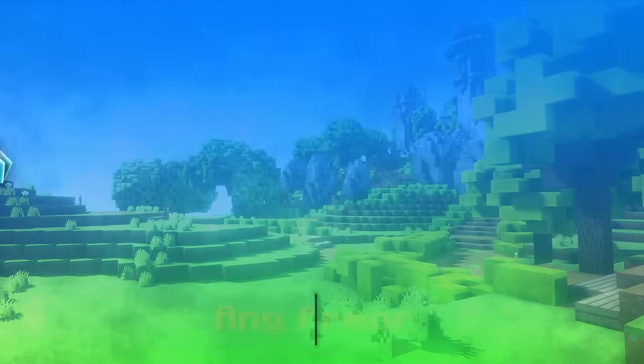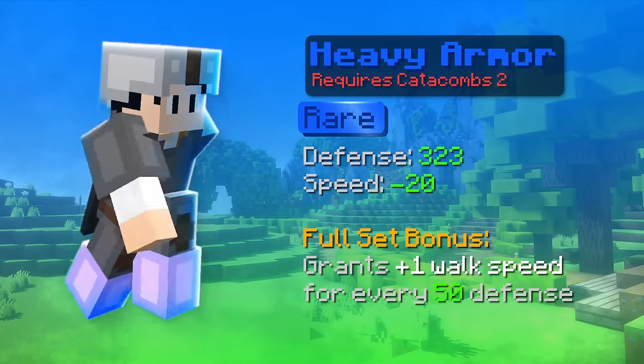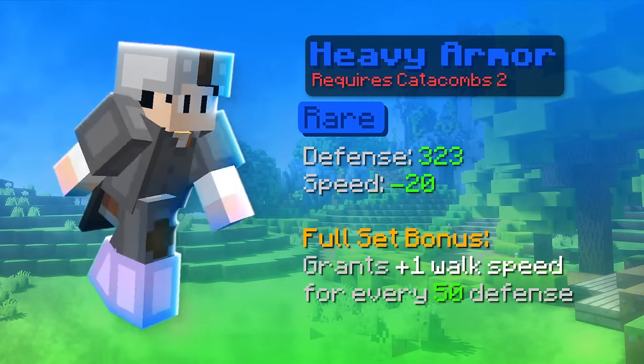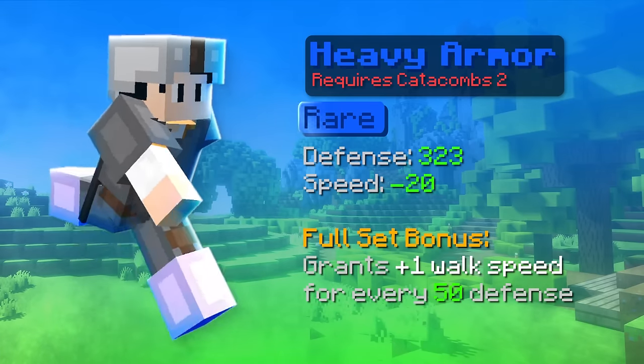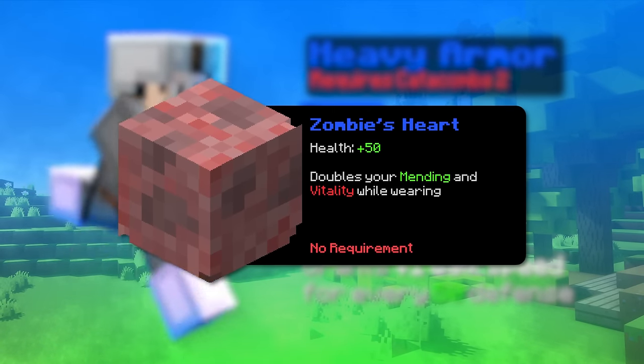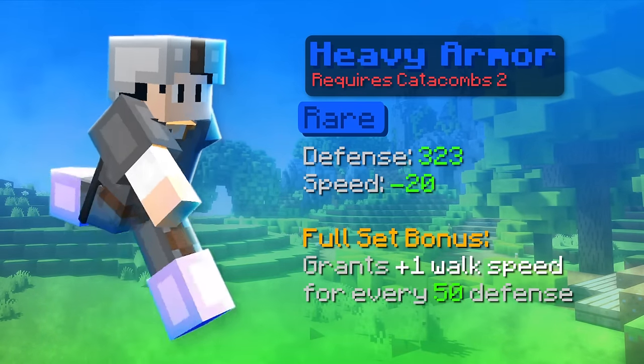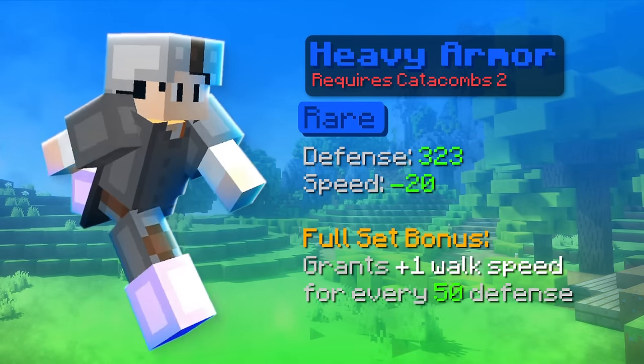Once you reach catacomb level 2, you can start using the heavy armor. This setup is helpful as it gives you defense mostly as base stats and 1 walk speed for every 50 defense you have. If you have little money, you can also replace the heavy helmet with the zombie heart as it doubles your mending and vitality. I would only use this up to floor 1 or 2 depending on your scabric level, skills, etc.